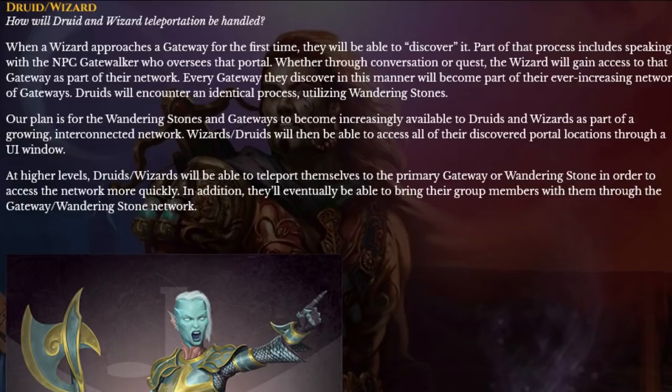I really like the part about not just finding the gateway or stone, but having to talk to the NPC gate walker or stone keeper and sometimes doing a quest. Some of them you can just unlock by talking to them, but if it's a really convenient gateway near important key places in the game, you can probably expect a quest to unlock it. This gives us a peek into how certain class abilities require additional quests, and this is a small example of that.